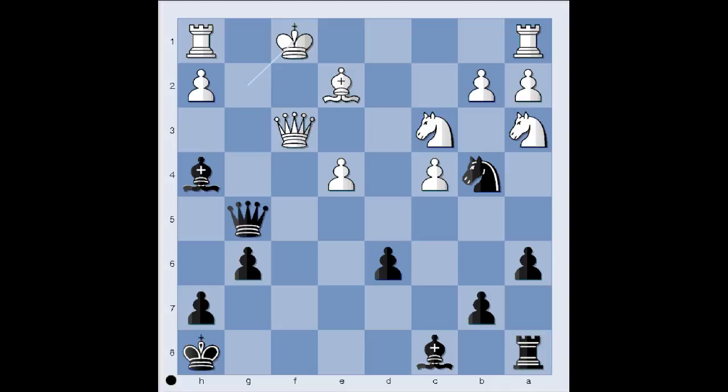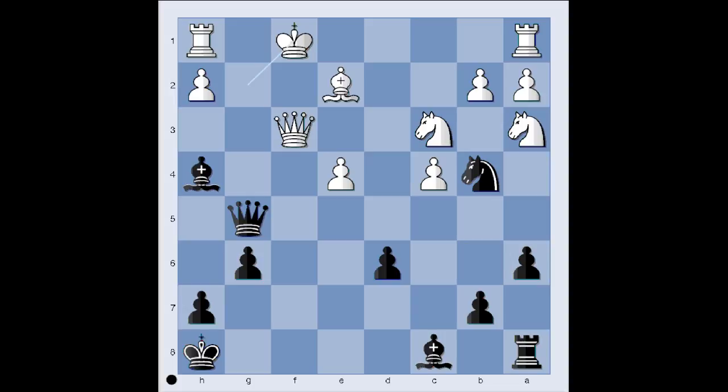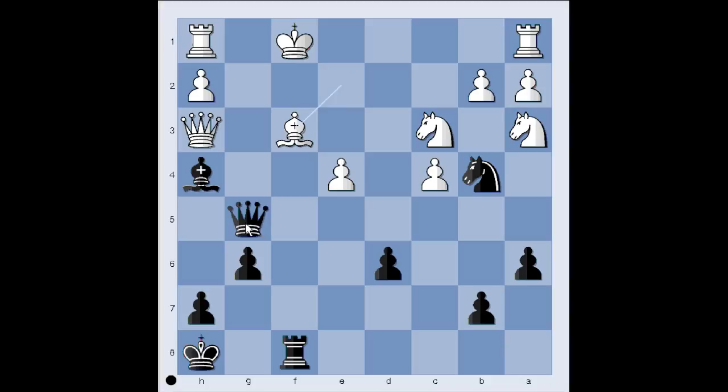And another brilliant move by black. What would you play in this position if you had black pieces? This is what Natov played: b2, h3 — sacrificing the bishop to clear the path for the rook. Queen takes bishop, rook to f8 check, bishop to f3, queen to e3.